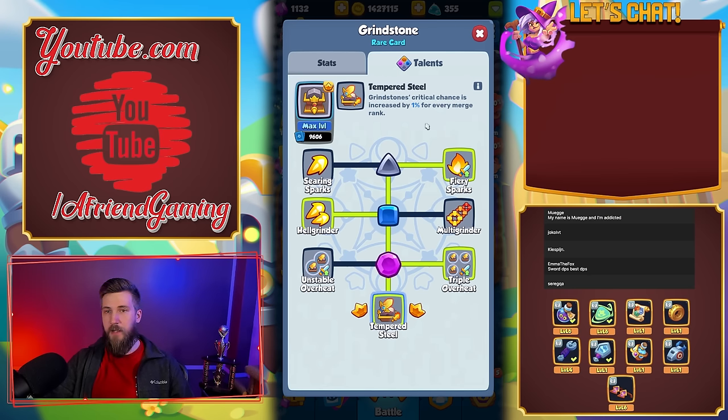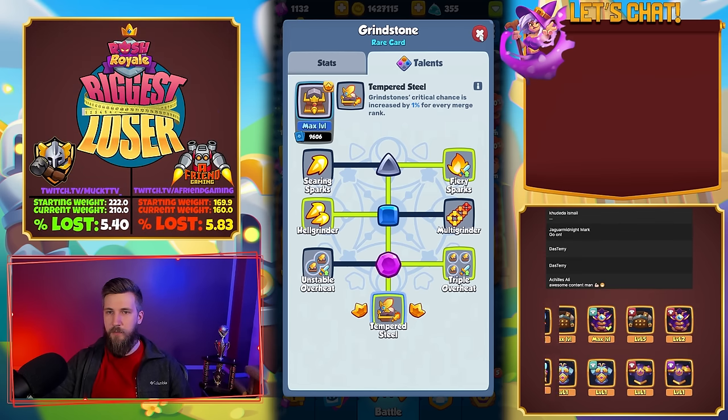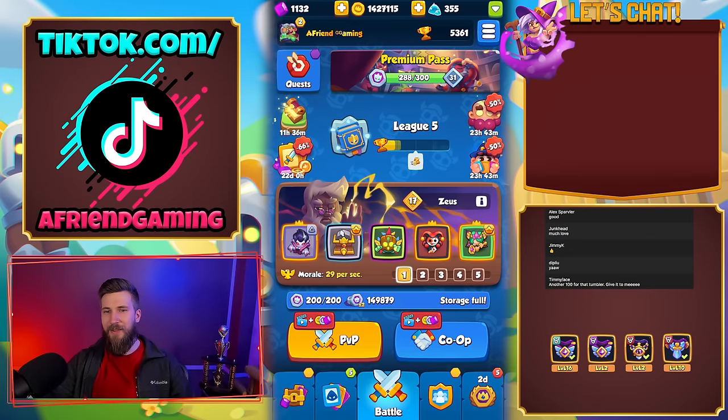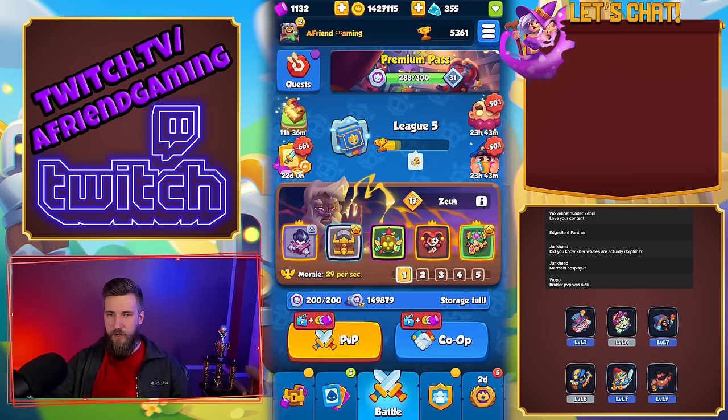The last talent is a bit boring overall - Grindstone's critical chance is increased by one percent for every merge rank, so you can get up to seven percent extra crit chance. Hopefully soon we'll see Knight Statue talents to go against this - I feel like that will be a thing coming up in the near future. Other than that, we're using Dryad with all right side - that is the damage fairy, so you can go ahead and check those out.